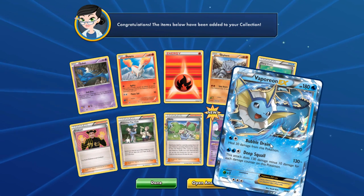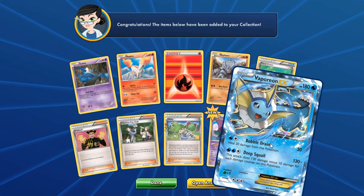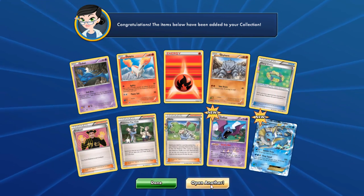Magikarp, Eevee, soda — and a Golem EX! See, each time I switch packs for better luck it does work. Let's open up another and hope for another EX.